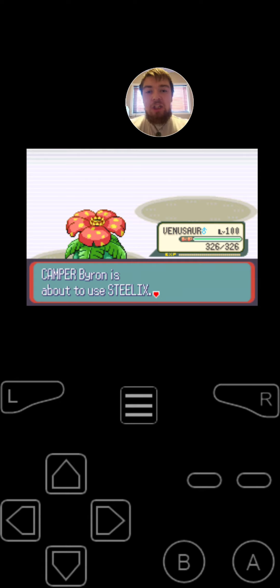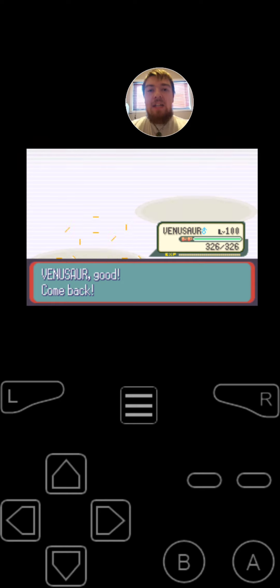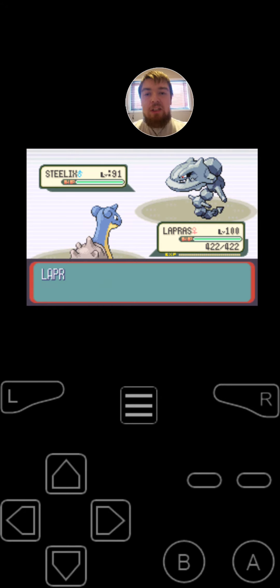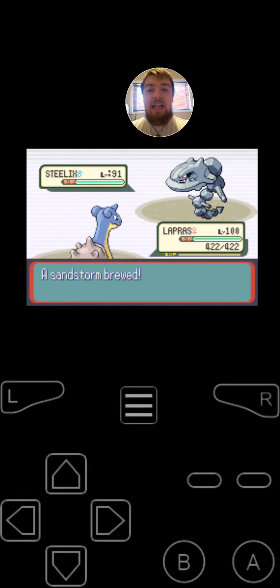Next, he's going to be switching into Steelix, the Rock Steel-Type Pokemon. It's got the moves Iron Tail, Blizzard, Dragon's Breath, and Sandstorm. I'm going to switch in Lapras by using Dragon's Dance on the first turn. Lapras has Attack boosts, Lapras has Speed boosts. Steelix uses Sandstorm — a Sandstorm brews, the Sandstorm rages.